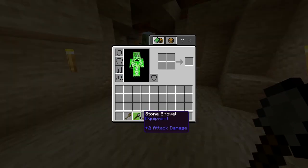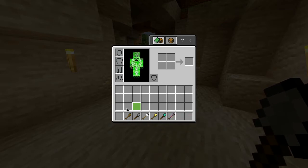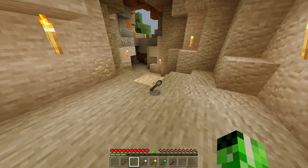Also in this game alongside the stone shovel, you have a wooden, iron, gold, diamond, and netherite shovel — all of which have different durabilities and can mine things at different rates. But for now, you have yourself a stone shovel.